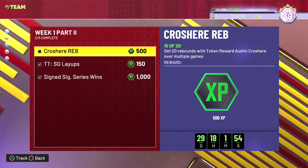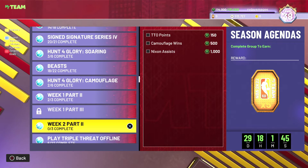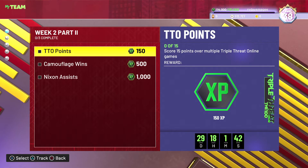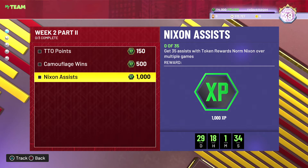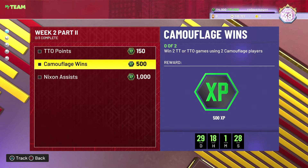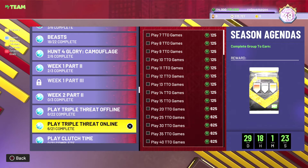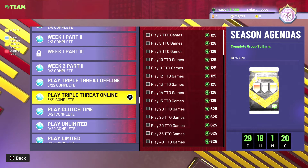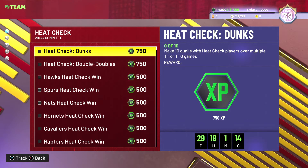We've picked up Austin Croshere — he needs five more rebounds. Then we'll probably do bits on Week 1 Part 3. Week 2 Part 2 is out: we've got TTO points, that's easy enough, two triple threat wins using two camouflage players, and 35 assists with an amethyst token reward — Norm Nixon — which is pretty cool as XP. We've done some triple threat offline games but I don't think we've done any triple threat online.